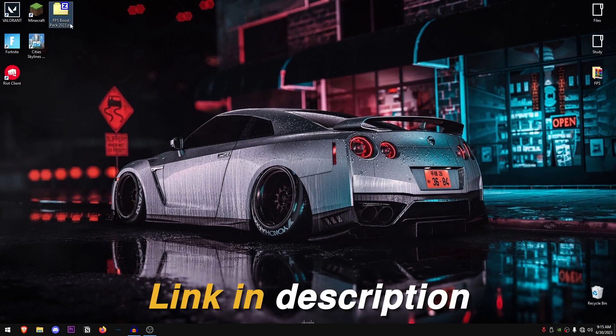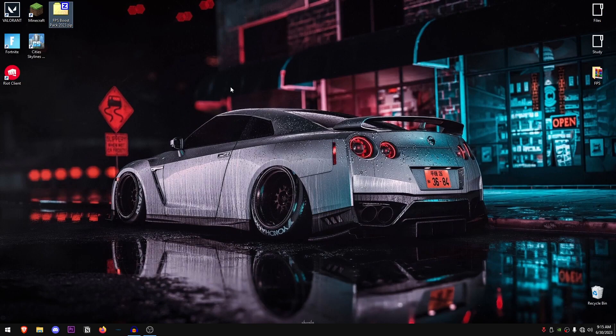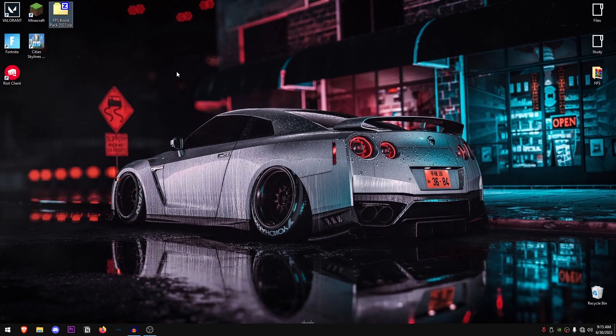The first thing you want to do is go down into the description of this video and download the FPS Boost Pack 2023 from the website. The website does contain a few ads, so make sure to skip them. Once you have downloaded the pack, right click on it to extract it using 7-Zip, WinRAR, or whatever you want.